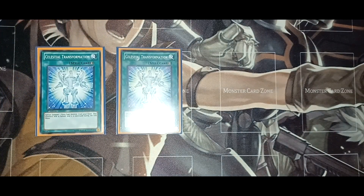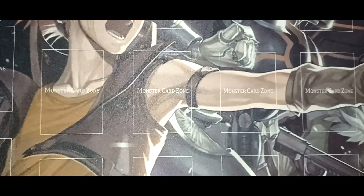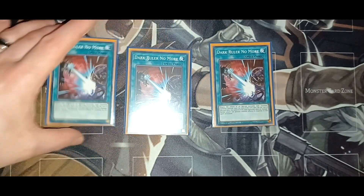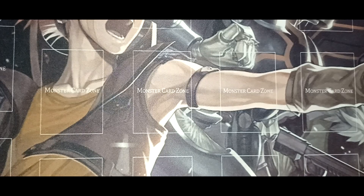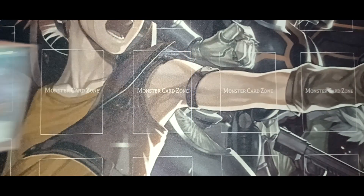Two copies of Celestial Transformation — a great tech card. You special summon a Fairy-type monster, its attack is halved, and then it gets destroyed, but it's a great way to synchro climb and bring out the materials you need. Three copies of Dark Ruler No More to shut off your opponent's effects on the field — they do not take battle damage and they cannot respond to this card's activation, which is really useful against players who have a lot of hand traps or monster effect negates. One copy of Called by the Grave for removal.